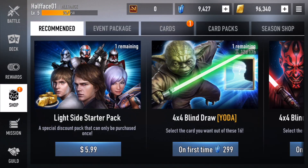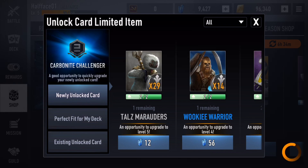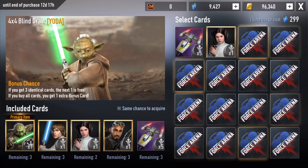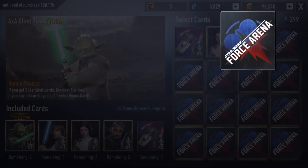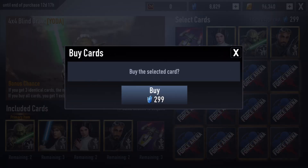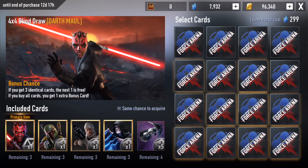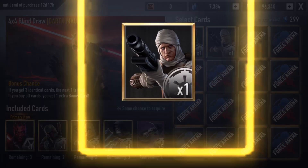In the shop they've changed a lot of stuff. They have cards, and they're recommending something like a four-times blind draw with Yoda - you pay 299 crystals to unlock anything blindly. It's kind of like a casino type of thing, you're gambling a small amount of credits to get leaders and cards. You can unlock leaders and regular cards, and then for Darth Maul it tells you the included cards, which is very interesting for people that want to spend a little money.